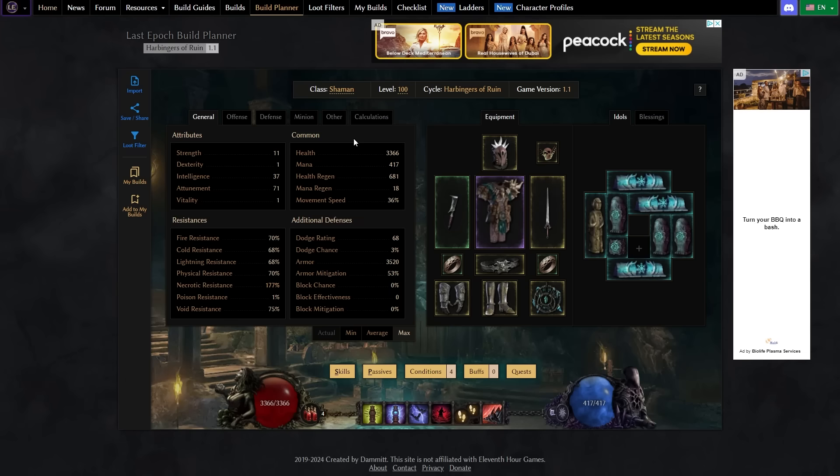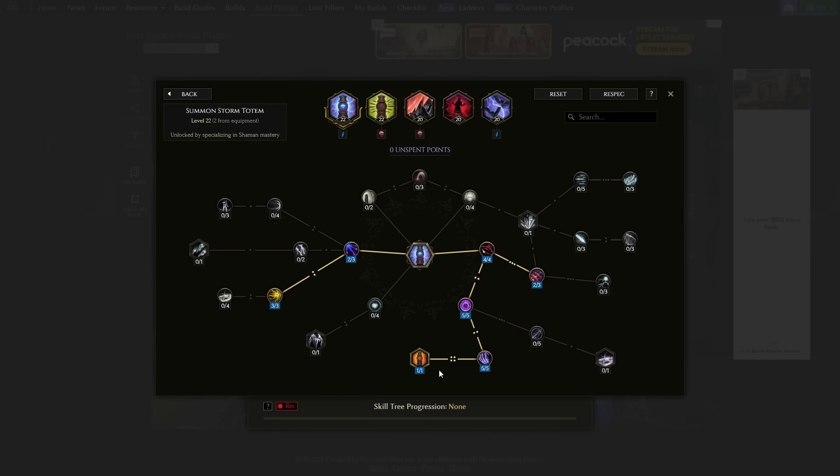The first thing that has changed and made this so much better is the node Thunder Totem. This node didn't really exist before — it existed but it was not good at all. But now when you have at least three totems, you can consume up to five totems whenever you summon a Storm Totem to create a Thunder Totem. This gives you more health, more damage, more duration, and more size for the totem — all things you want. The totem lasts longer so you don't have to summon it as often, and it does more damage so you kill more things.